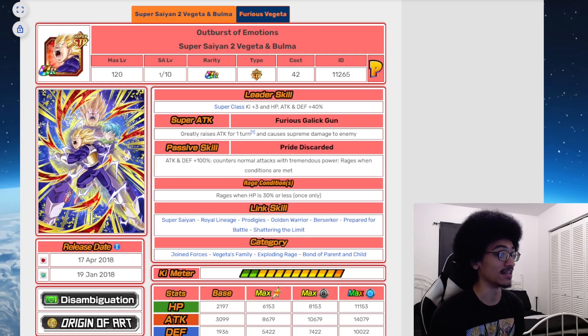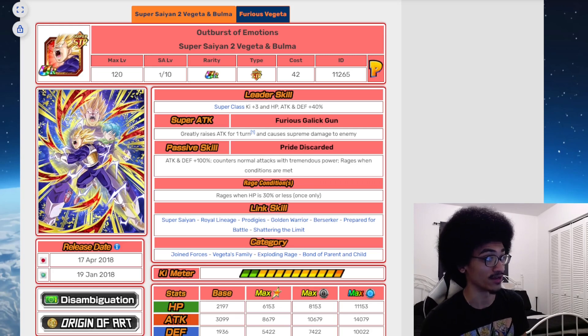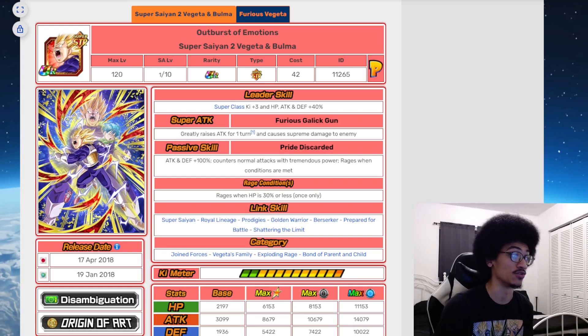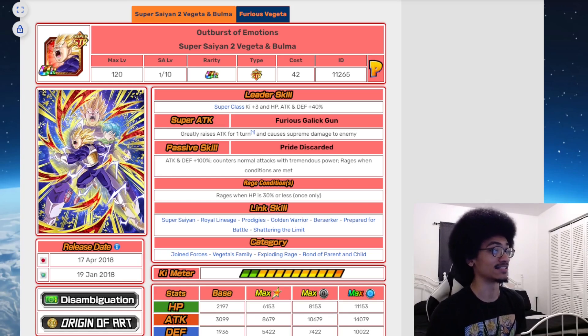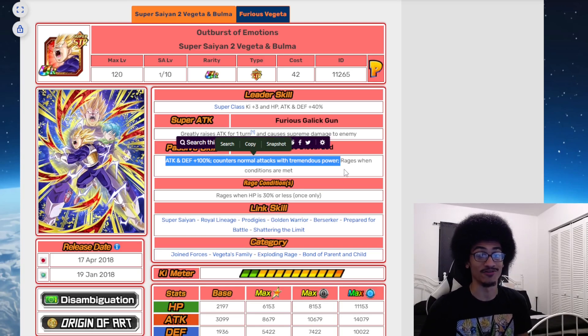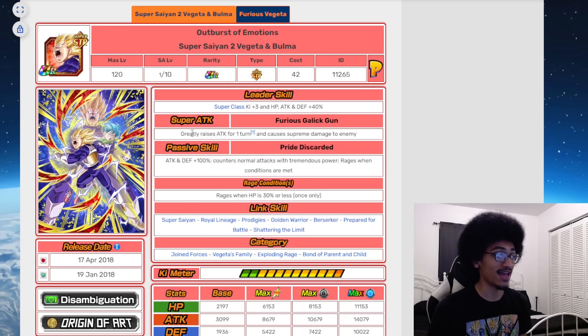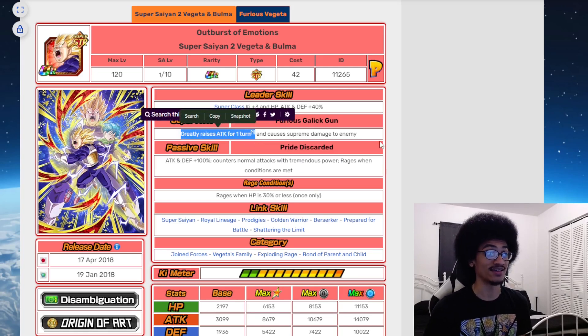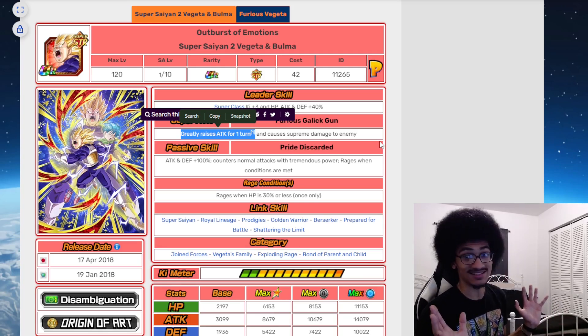How does this unit perform in the monotype slash battle road meta? This unit performs well during the monotype meta because they have Super Saiyan 4 Goku as the three-key 120% super STR leader. For battle road, this guy is a counter unit with percentage buffs, meaning he will delete enemies left, right, and center. He performed well because he was a counter unit with percentage buffs that did supreme, making his counters much more powerful from his super attack effect.